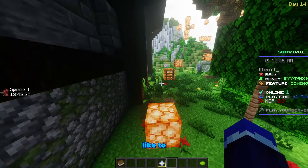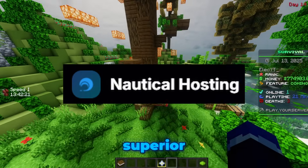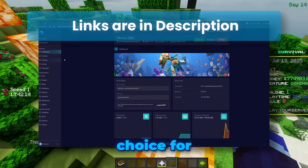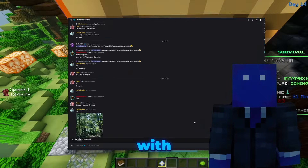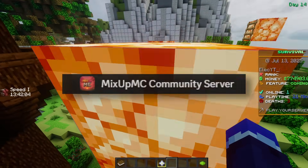I'd like to give a massive shout out to our sponsors. First, Nautical Hosting — if you're looking for superior hosting for your server, look no further. They offer hosting in many locations with powerful hardware, all at affordable pricing. It's a fantastic choice for any server owner. I also want to tell you about MixupMC — a server with a tight-knit community that's all about having fun, with active and fair administrators. If you're looking for a new network to call home, be sure to check them out.